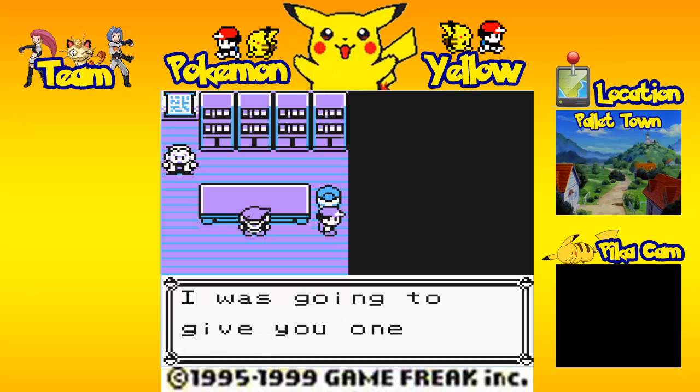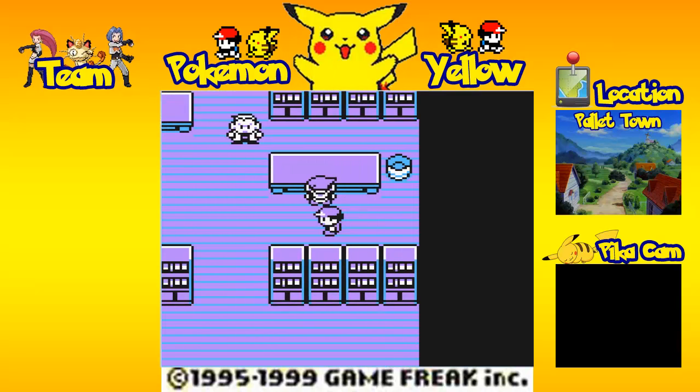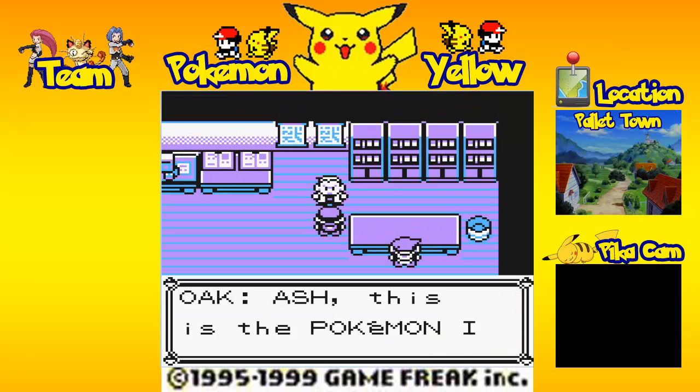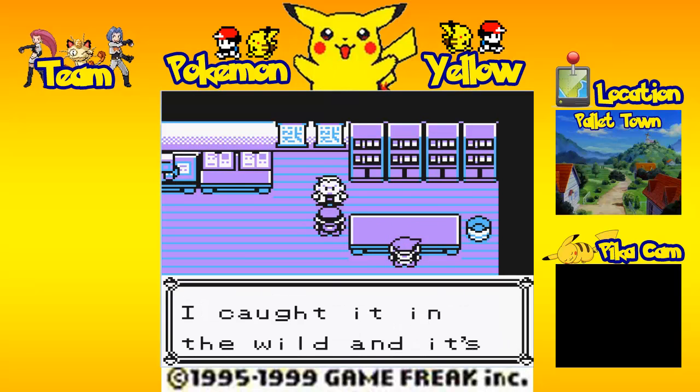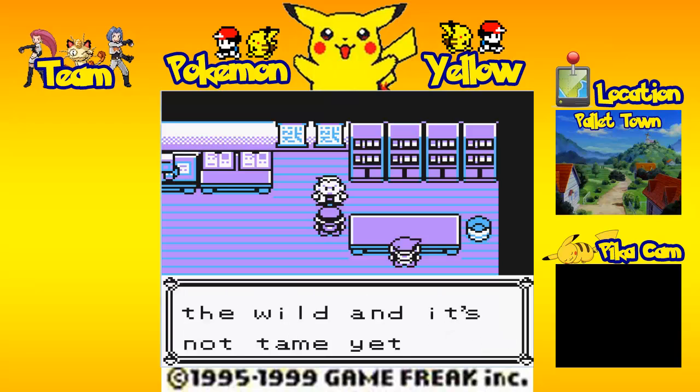'I was going to give you one anyway.' 'Ash, come over here. This Pokemon I caught earlier — you can have it. I caught it in the wild.' Good job, Ash. And we've got Pikachu! 'Would you like to name your Pikachu?' Yes, I would like to name my Pikachu.